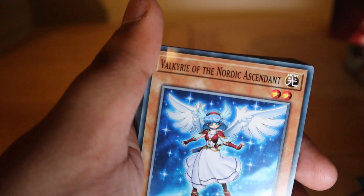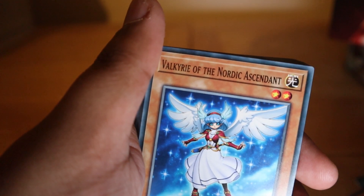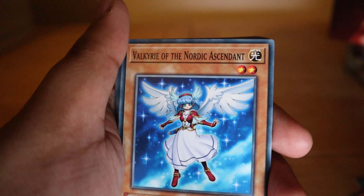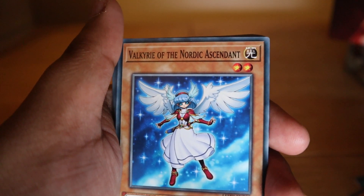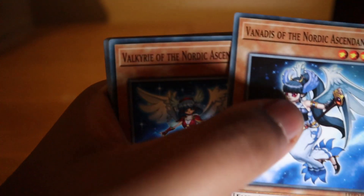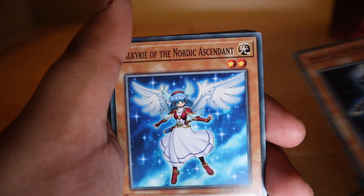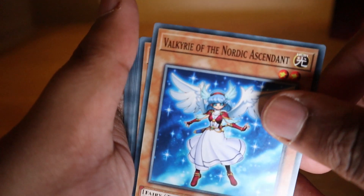Vanadis of the Nordic Ascendant is a four-star tuner monster. You can substitute this card for any one Nordic tuner card. If used as synchro material, all other synchro materials must be Nordic monsters. Once per turn you can send one Nordic monster from your deck to the graveyard and this card's level becomes the level of that card until end of turn — so it can act as a substitute for different levels depending on your strategy.